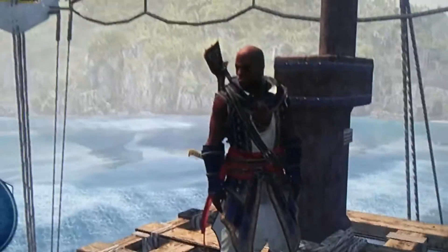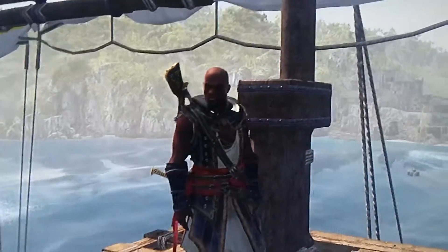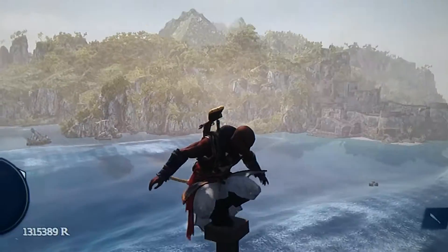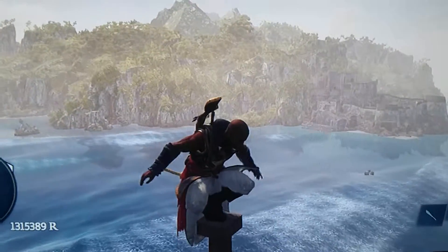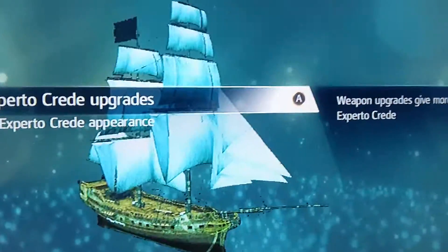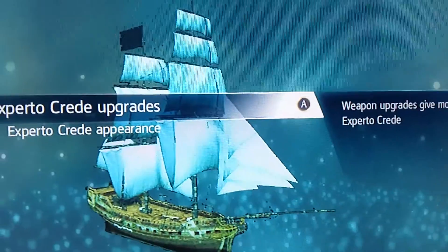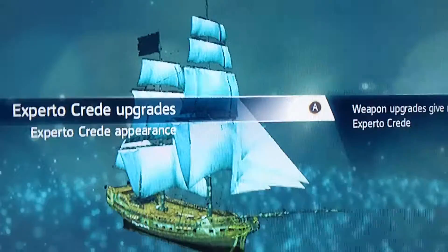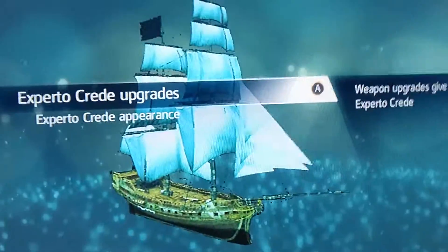I haven't actually showed you Adewale, but that's him. You can't really see him too well, but he's an assassin — he's just like Edward from the main game. Let's get a really cinematic shot here. Something tells me I'm doing this right. And that's your ship right there — it's called the Experto Crede. I don't really know how to pronounce it, but that's it.